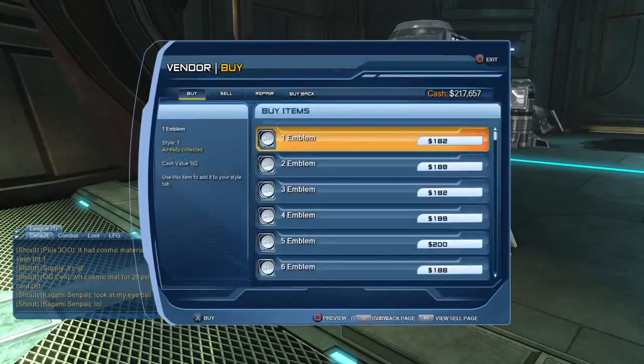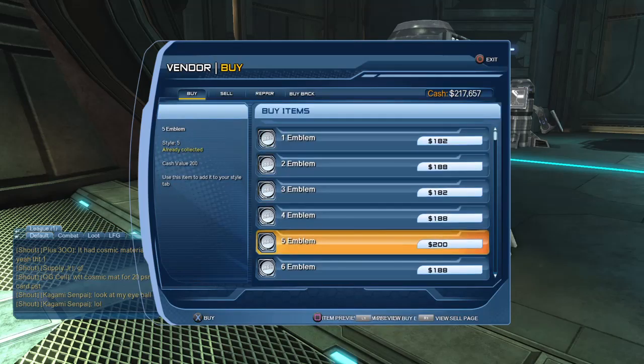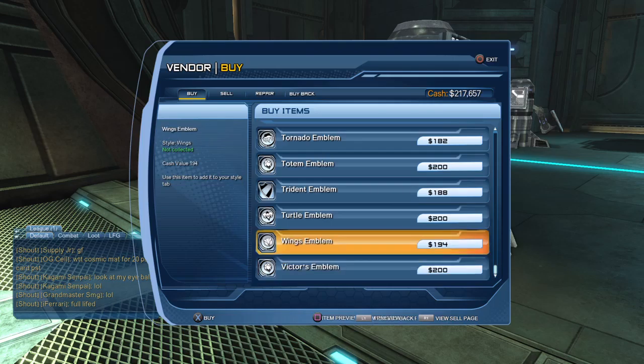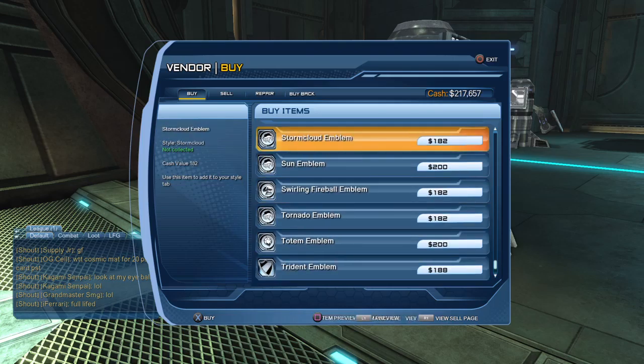The first style vendor we're going to look at here is selling a whole bunch of emblems. In short, these are all the emblems you have at character creation. There is an emblem - like a square diamond emblem - that's no longer available in the game; I wish they would add it to this vendor, but somehow they never bothered.